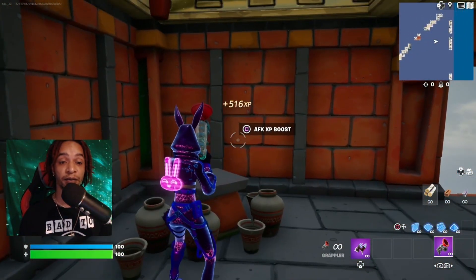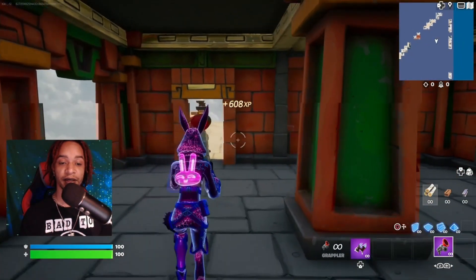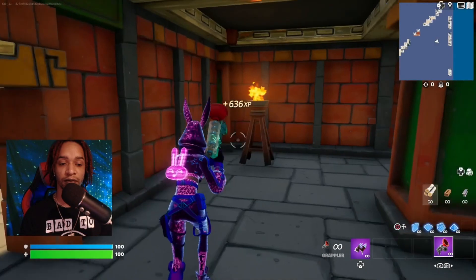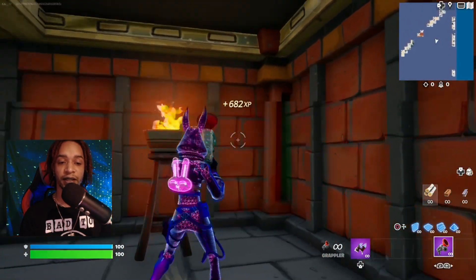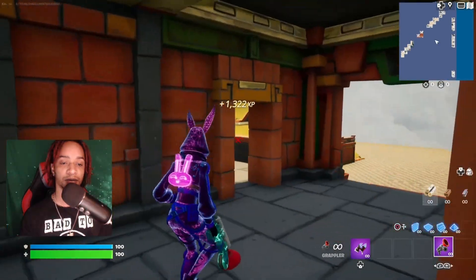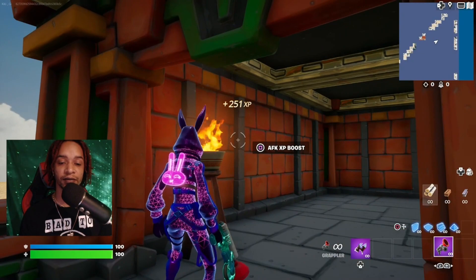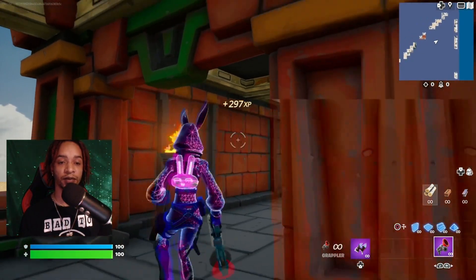Go ahead and activate this AFK boost. Come over here — there should be another one right here, go ahead and activate this one as well. Then come downstairs and activate this one as well.